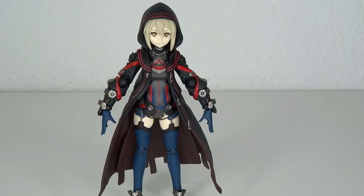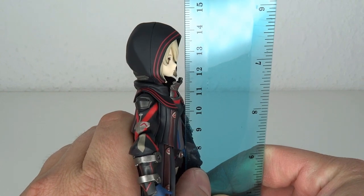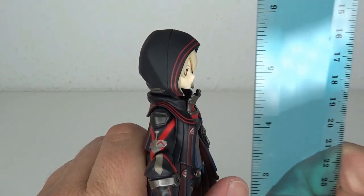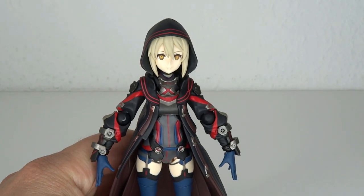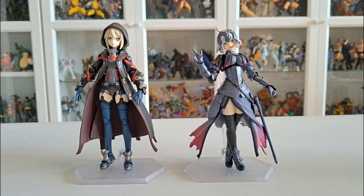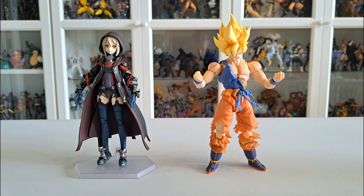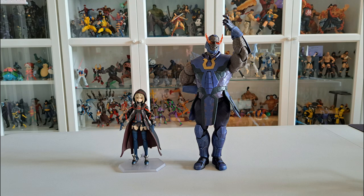This is also the Third Ascension version, by the way. Standing this figure out without the base is a bit of a challenge, but that's why you have the base. Posing her without the base is probably not a thing. Fourteen and a half centimeters to the top of the cowl — that means we're going up to almost five point eight inches tall. Size comparisons: here's Jalter, Salter, the SH Figuarts Son Goku, Naka Michelangelo, and Dark Sight.